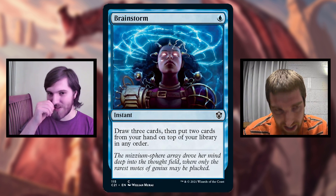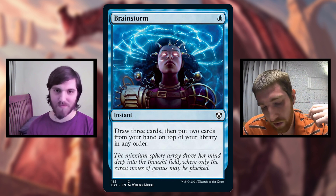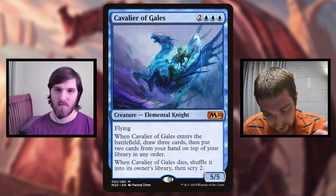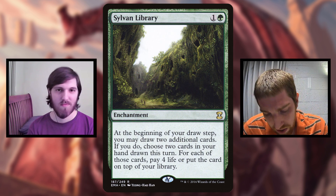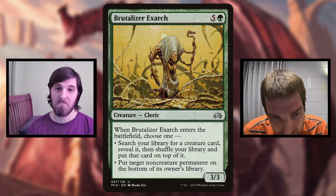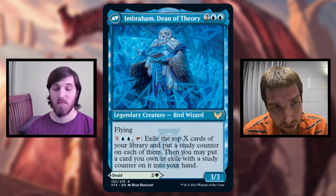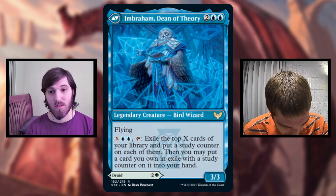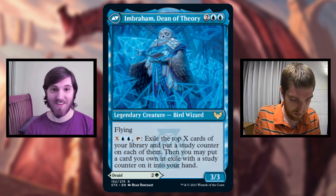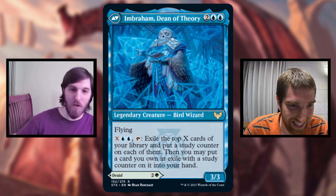You're probably going to need Brainstorm and cards like that to put cards from your hand that you don't want back on top of your library. For that I have Brainstorm, Jace the Mind Sculptor who just casts Brainstorm, Riverwise Augur, and Cavalier of Gales - who both also cast Brainstorm. And then Sylvan Library, Scroll Rack, Sensei's Divining Top, Noxious Revival, and Brutalizer Exarch. All of these can manipulate the top of your library, putting a specific card on top so that when you trigger Kianne or Imbraham, you can put multiple cards from the top of your library into exile with study counters at the same time. Scroll Rack with Imbraham is kind of insane - you just get new cards, put your old hand on top of your library, exile all of them at once, and consistently do that every turn.